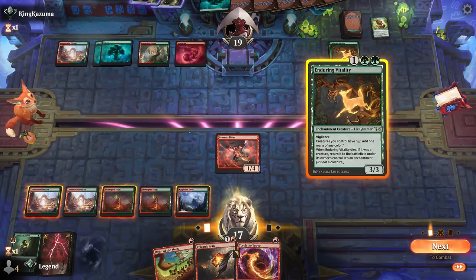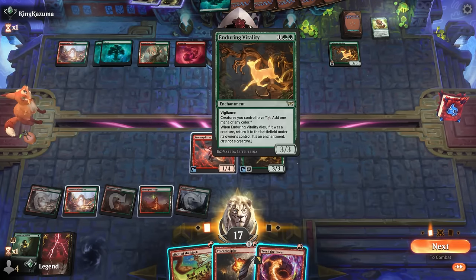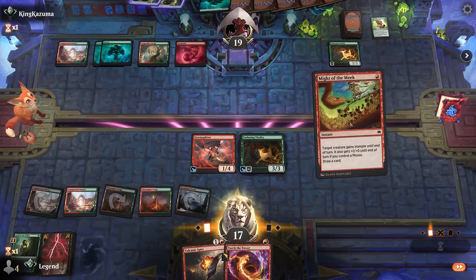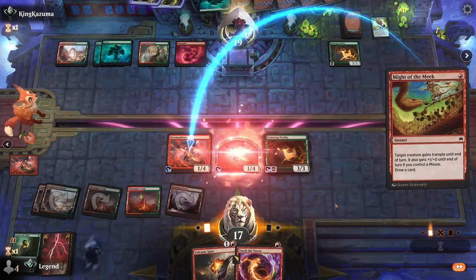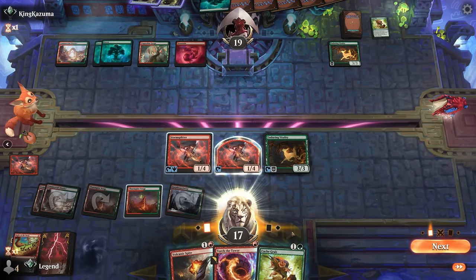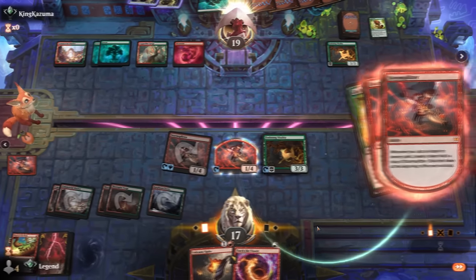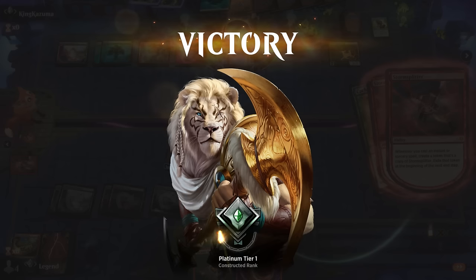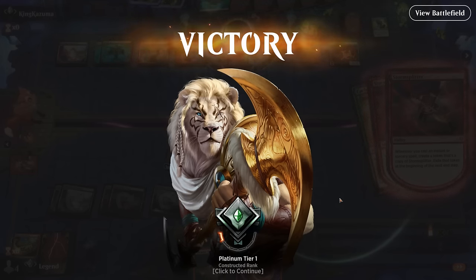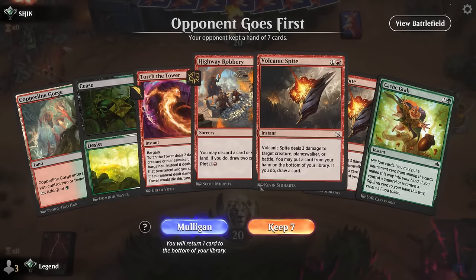Complaint about Enduring Vitality — the opponent can try and stop the combo by sacking their Enduring Vitality to a Torch the Tower, so it would have been better to be able to Bargain this and exile theirs in response. Target our four-toughness Storm Splitter — find a Cash Grab so we can keep going. Hope to find a Questing Druid, and our opponent concedes. Probably a little premature since we were nowhere near lethal, but with a bit of luck we could have found enough spells to get there.